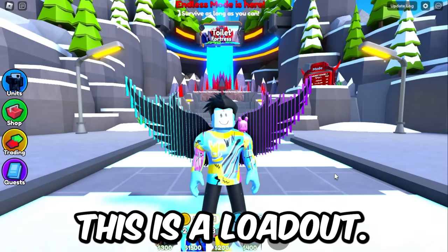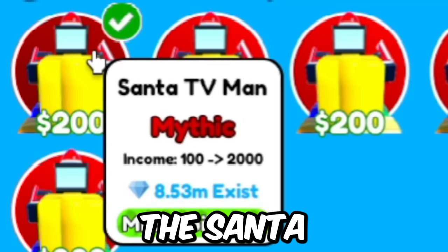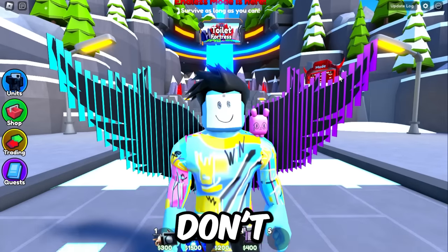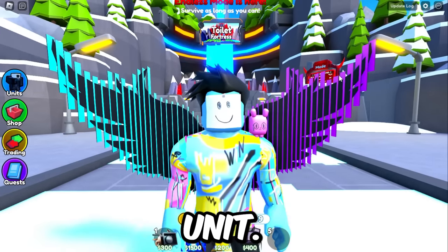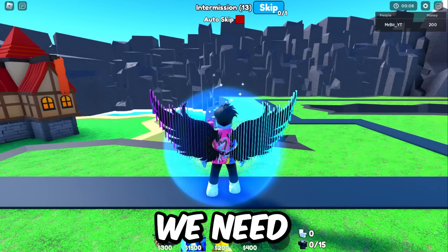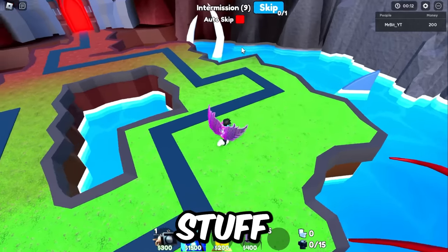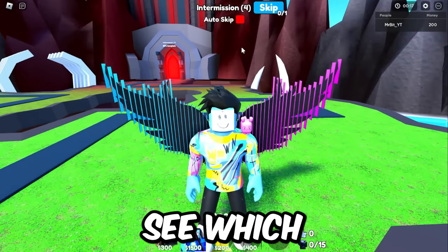Which of these three is the best to use in endless mode? I'm going to test all of them right now. The loadout I'm going with is the camera repair drone, the sinister, the Santa TV man, and the spider TV. Most of you don't have the spider TV, but that's okay — you can literally use any starter unit. I'm using this one for testing purposes so we can see which repair unit is the best. We need to be extremely strategic with where we place stuff down.